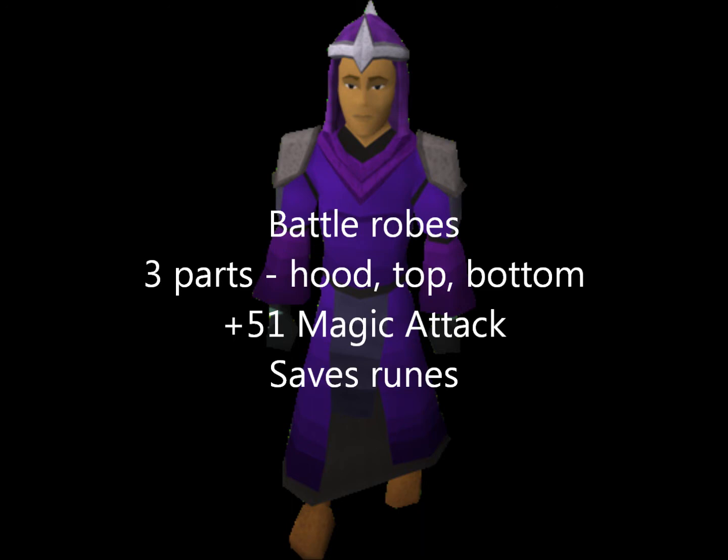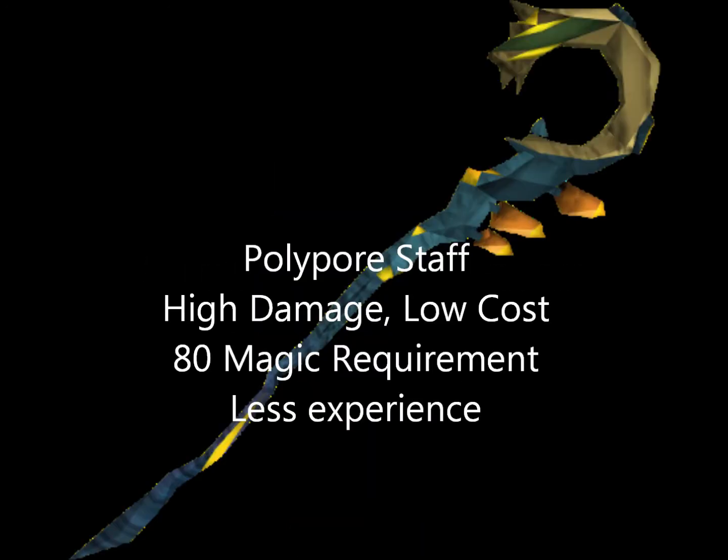Besides having a plus 51 magic attack, these also save you runes occasionally by providing a catalytic rune — that is death, blood, chaos, or mind runes — every so often when you cast a spell.